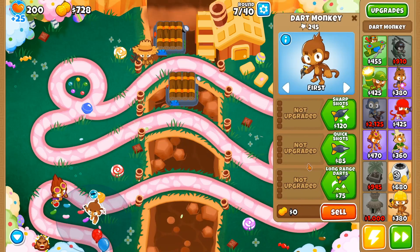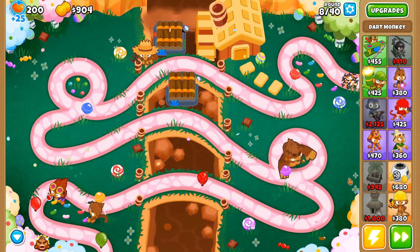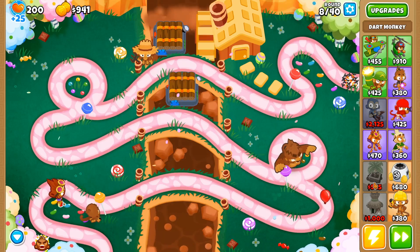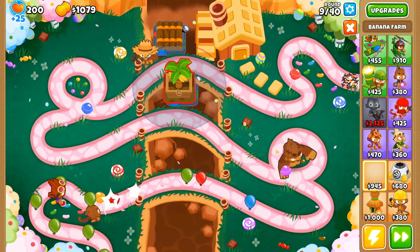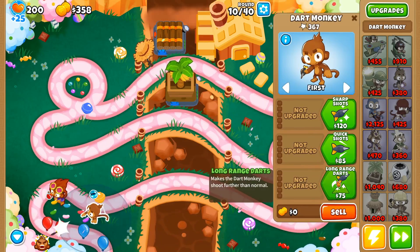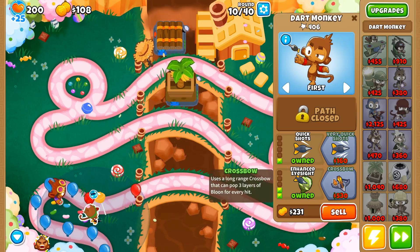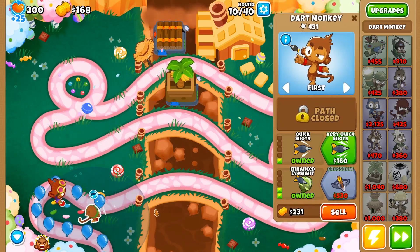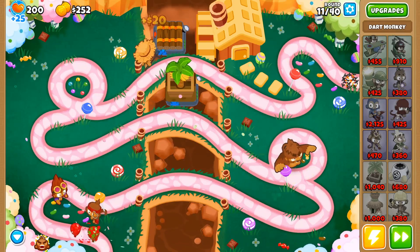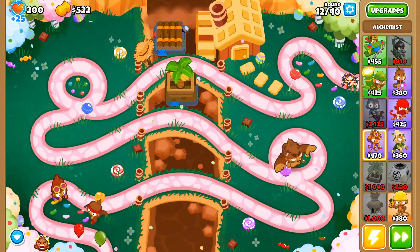We should be fine for a while, at least until camos come. When they do, I'll upgrade the dart monkey to see camos. This is a good setup to beat hopefully up to round 100, because it's going to take all the way to around round 100 to get the Balloon Alchemist to 1 million pops. I'll always upgrade the dart monkey with quick shots — two in the middle, five on the bottom — and keep upgrading my banana farms.